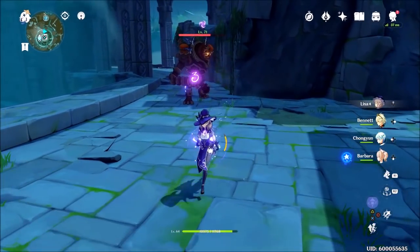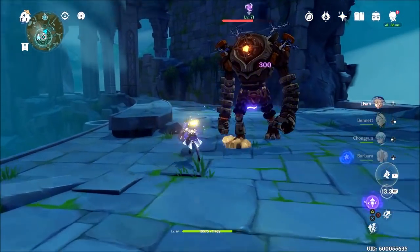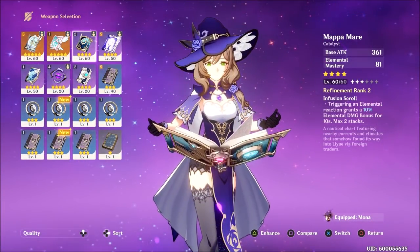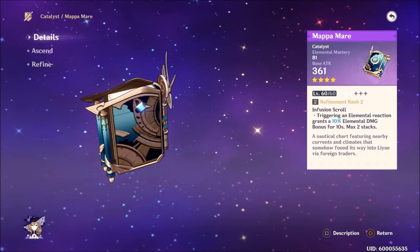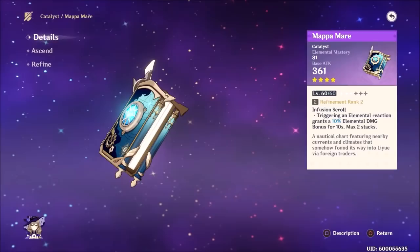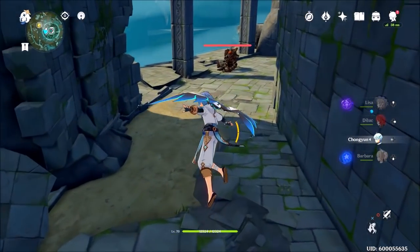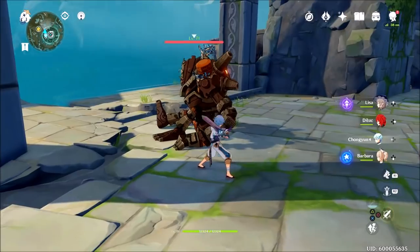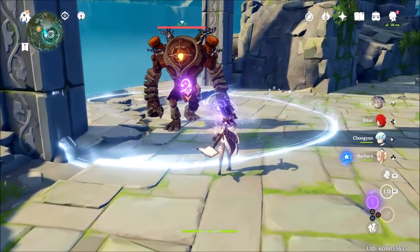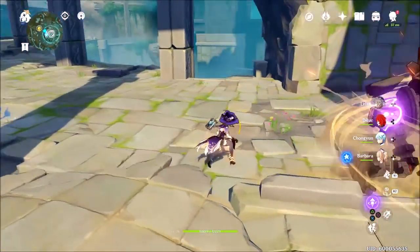The Berserker set wasn't the best result I found, but before I show you the best, I'll cover other weapons some of you might have. First, the Mappa Mare — the book you can craft from the Blacksmith, a free-to-play catalyst all players can get. Its ability grants a 10% elemental damage boost for 10 seconds when triggering an elemental reaction. Mine is refinement rank 2, level 60. The Mappa Mare hits good with the Berserker set — not great, but good if it's all you have.